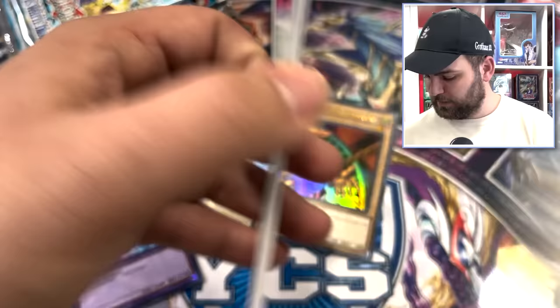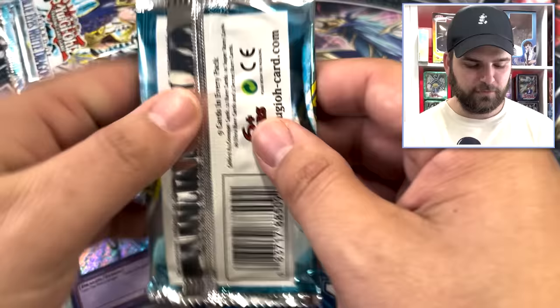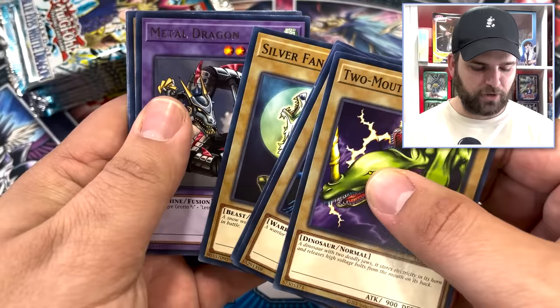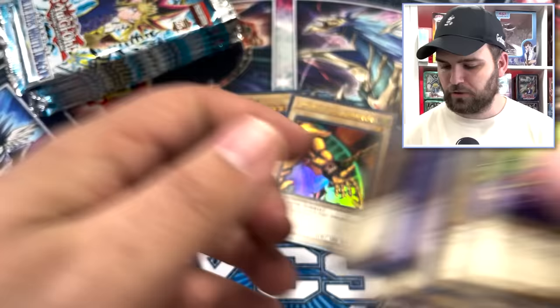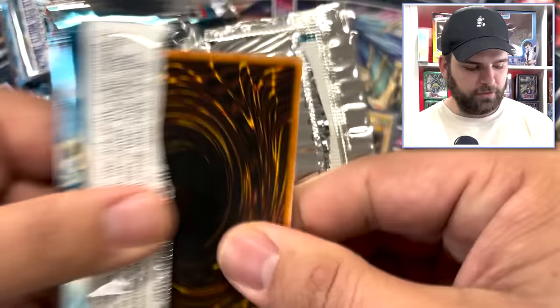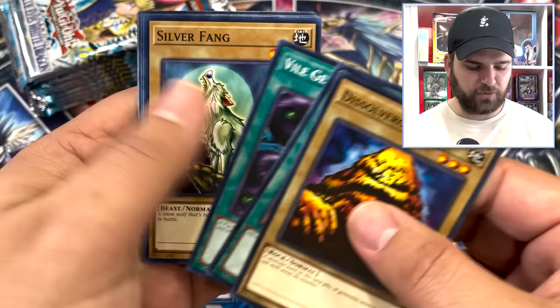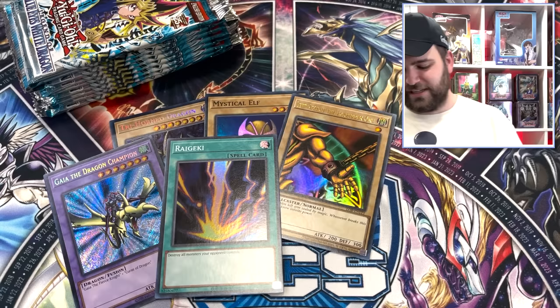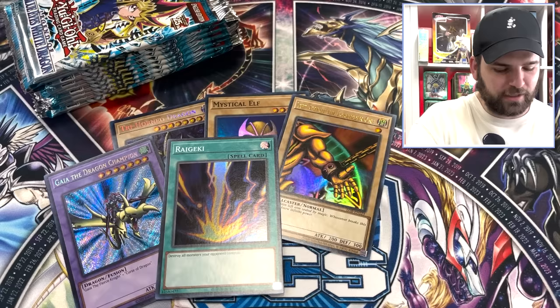Mr. Warrior Returns, Metal Dragon, Petite Dragon. Succubus is back, Metal Dragon again, Steel Ogre Grotto, and a Metabat. Sparks, Vile Germs, Rageki — Super Rare! I am loving this — I'm having a blast. Konami, I love it. 25th Anniversary, I can't deny it. I really wish we had some Quarter Century Rares in the actual booster sets, Konami, but this is fun. I accept.